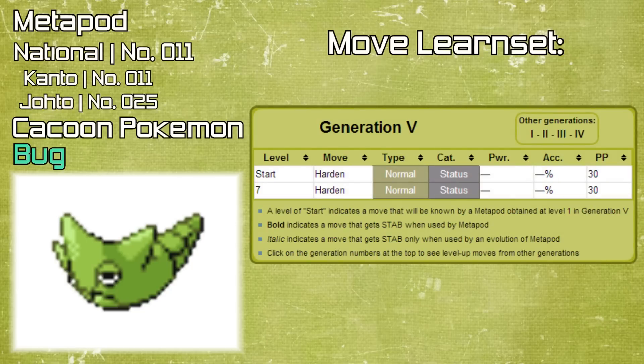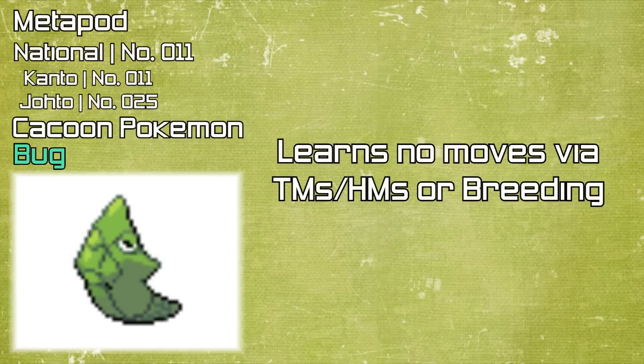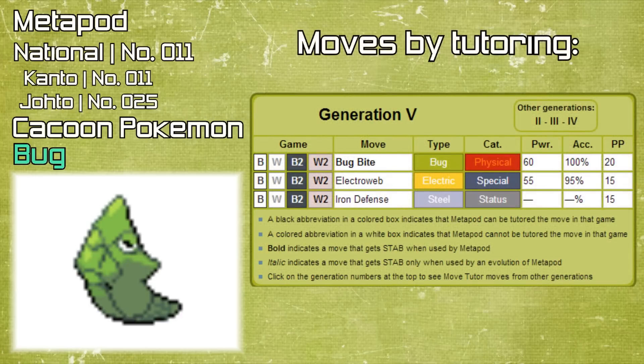Metapod only learns one move in Generation 5 by leveling up, which is Harden at level 7 right after it evolves. Likewise, Metapod cannot learn any moves through TMs, HMs, or by breeding. However, through tutoring it can learn Bug Bite, Electroweb and Iron Defense in Generation 5.